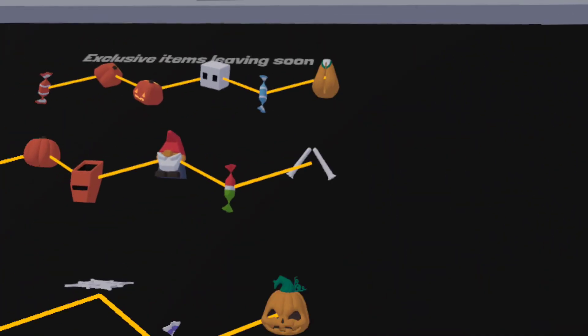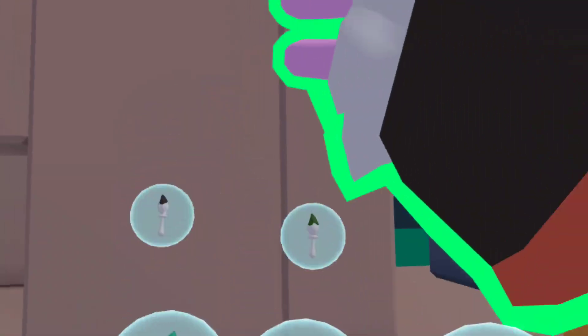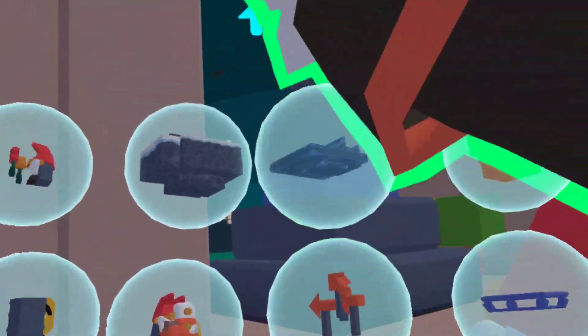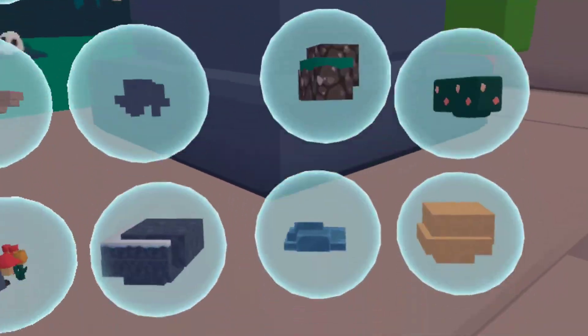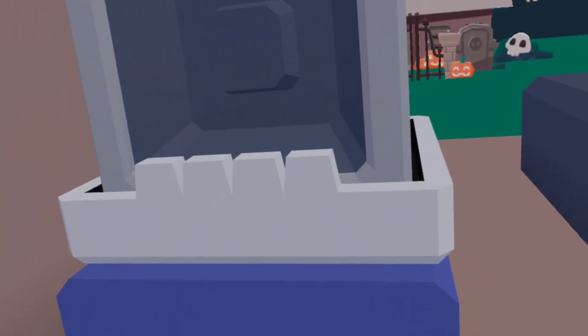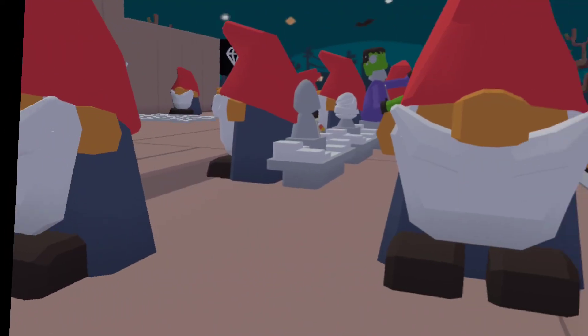The screaming skull is one of my favorite items that they've currently released. What it does is it has six voice lines. This one has six different voice lines — let me demonstrate them. That's one, two, three, four, five... there we go, six different lines total.